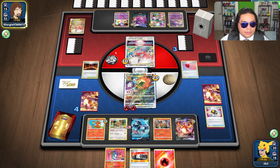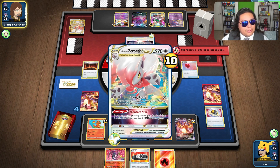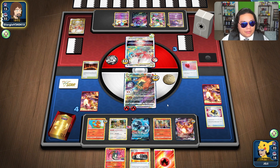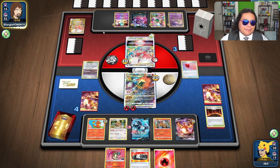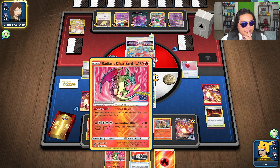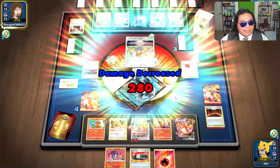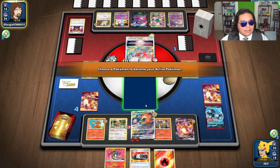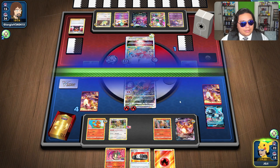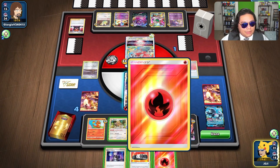There it goes. Do they have a Double Turbo? And then do they have another way to get damage up? Right now they're doing 230. They need to get another Pokemon down. Here it comes — there goes the Dunsparce. They also don't have anything else set up. A Munchlax! Why would they do that? I'm very confused. Do they expect to have Knockout on this next one?